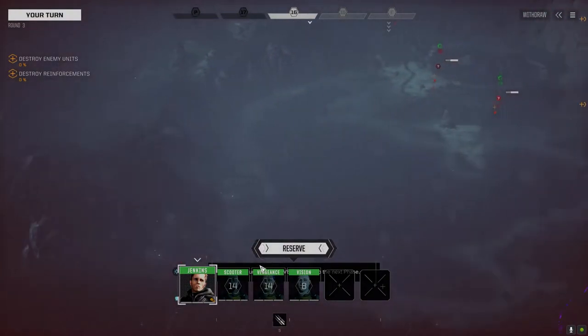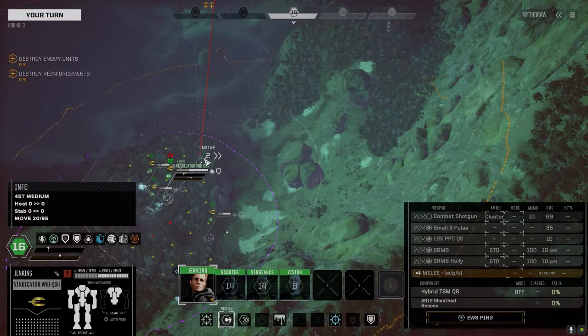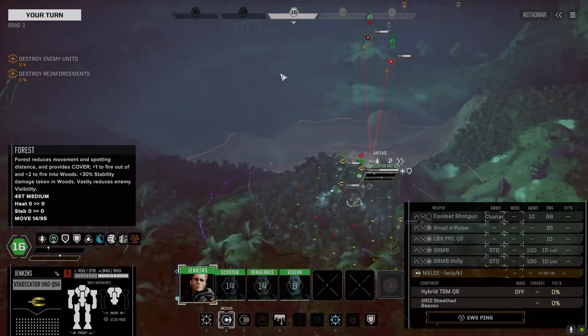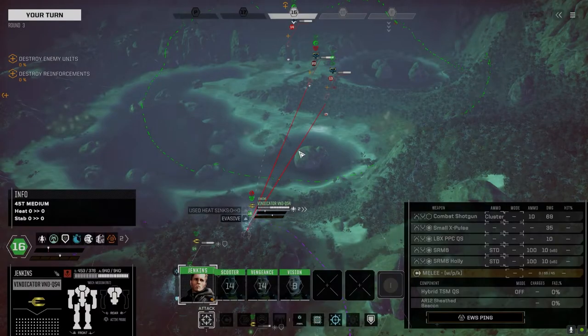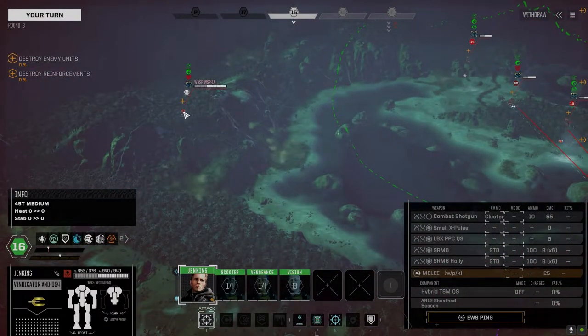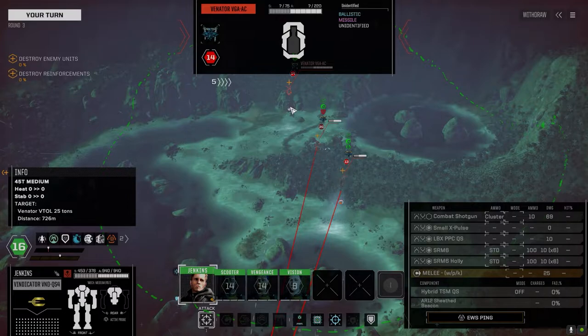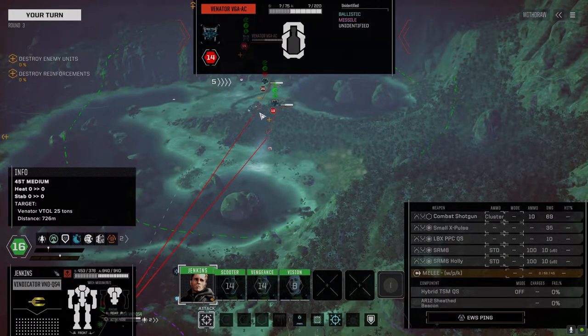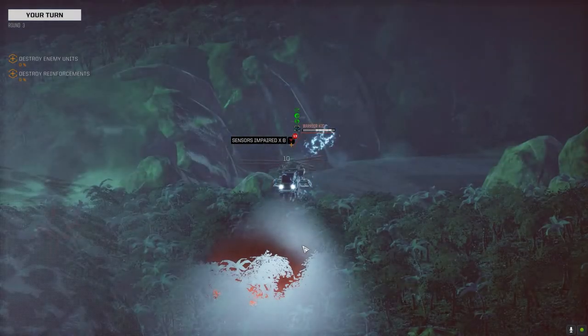We've got a Talos and a Warrior that I can see. I don't like exposing like this but we need to spot. Got a Wasp over here too. The Warrior's got a pair of missiles — ballistic missile Venator — it's out of range anyway. The Talos is pretty good but this position is a little better. We'll use the combat shotgun to try and get as much damage on this guy as possible and take him down fast. Good damage.